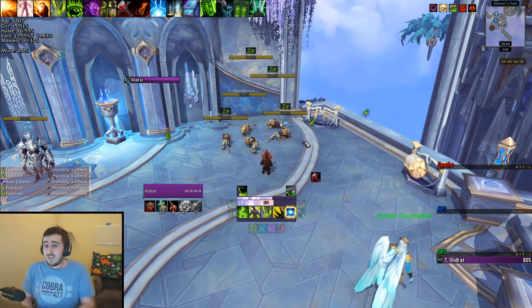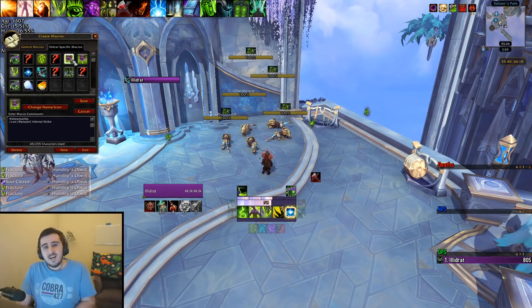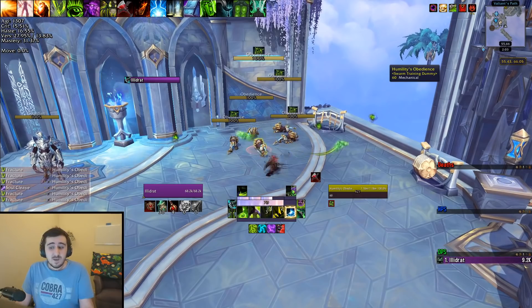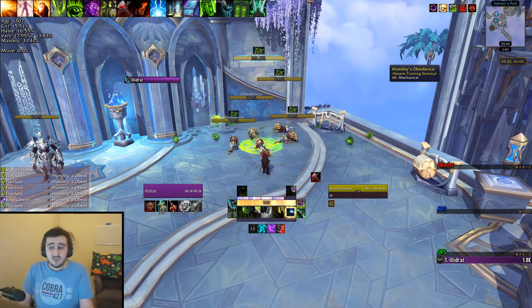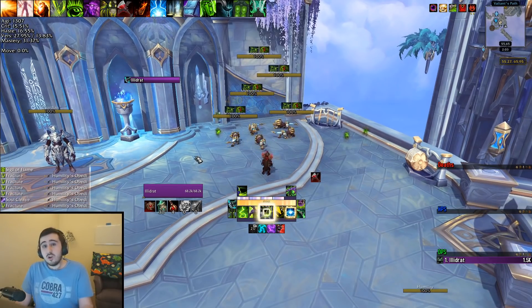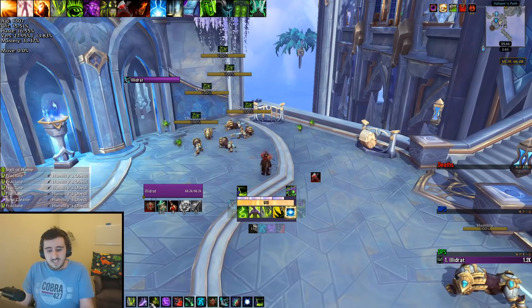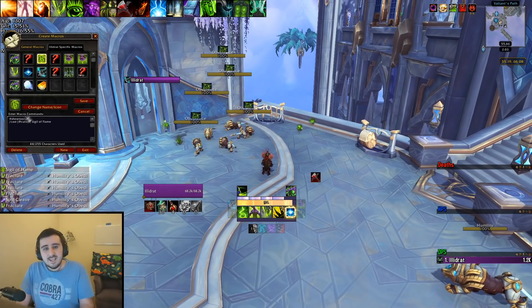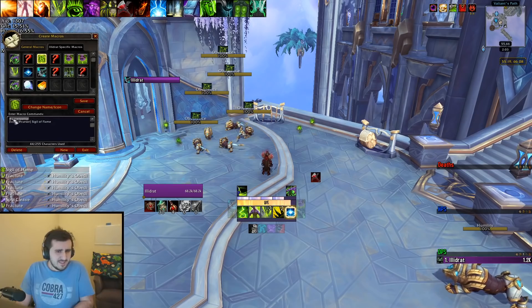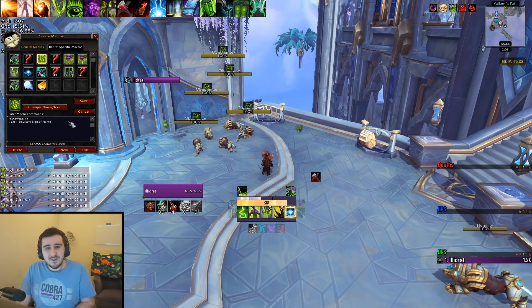There are macros that'll help you with this — these are @player or @cursor versions of your spells. For instance, here's @cursor Sigil of Flame. I'm attacking, just spamming my buttons, and then my next global is going to be a Sigil — and just bang, it goes down instantly without having to wait for that global to start. No targeting circle involved. That is from using the @cursor in brackets before the Sigil. The show tooltip line here — I think it's irrelevant these days, but you just need to put it in every macro so it still shows the tooltip when you mouse over it and shows the right icon.